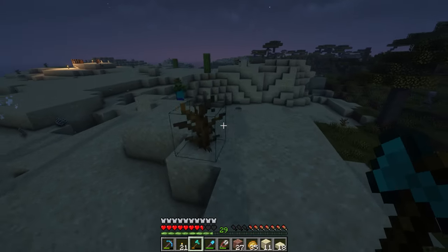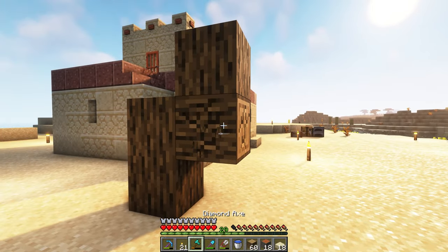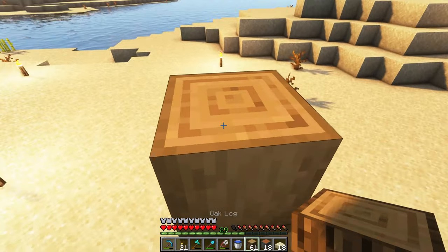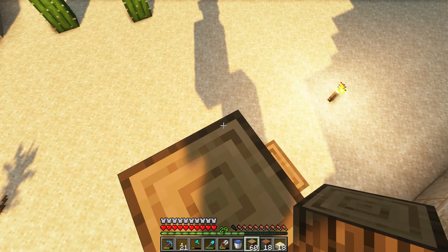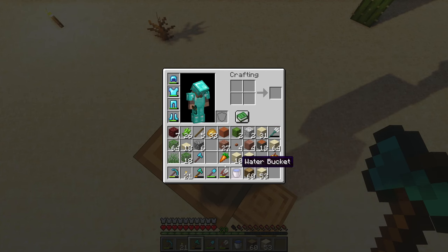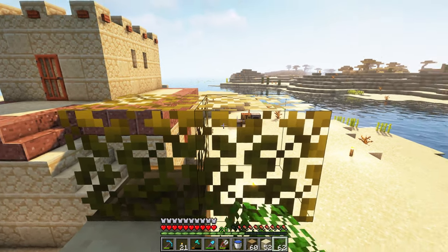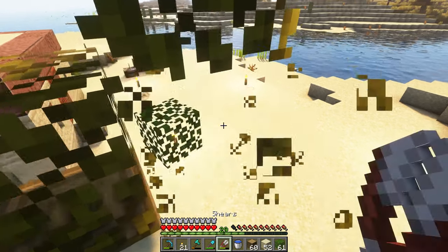Now to give this base more detail, we're going to work on the natural area around the base. The area surrounding your base is sometimes one of the most important parts - you don't want your base just sitting there without blending into the surroundings. We're going to make this area look like an oasis, so we need water, palm trees, and extra life like leaves and cactus. Let me work on this palm tree and then we'll take a look at how the whole area comes together.